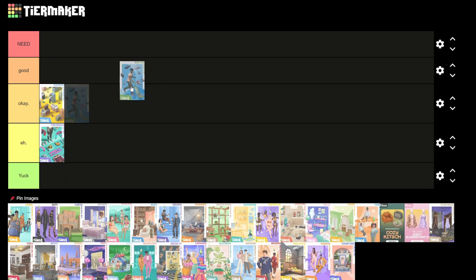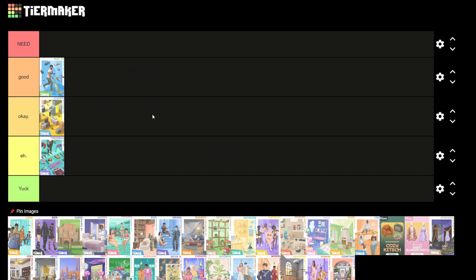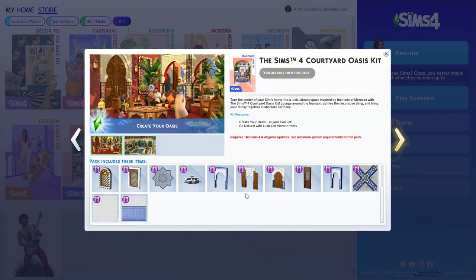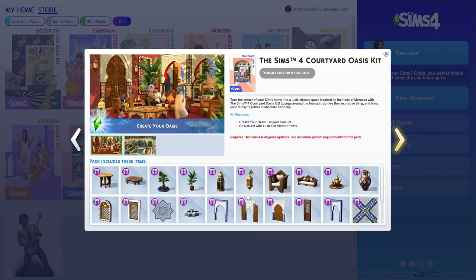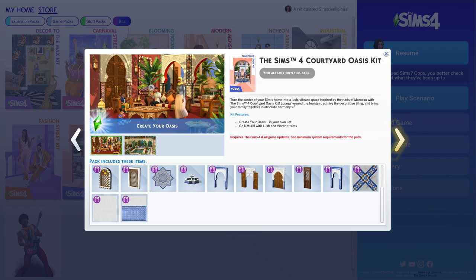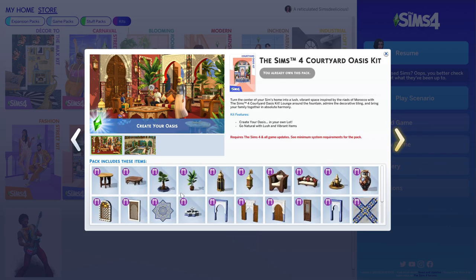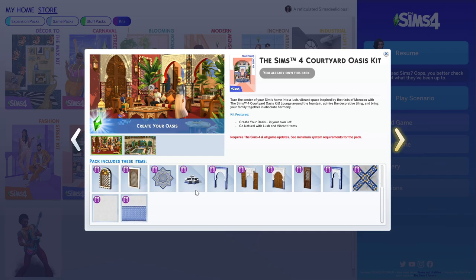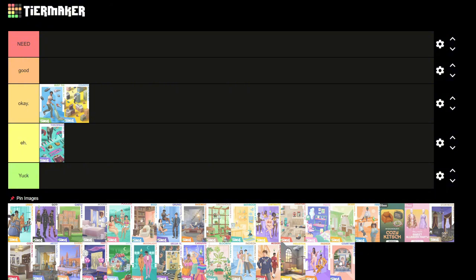I think Bust the Dust is a pretty good kit, maybe second place or okay. Next is the Courtyard Oasis Kit — I've never built with this pack. I like it and think it's cool, but there's just not enough of it. If they gave us a whole expansion pack in this style I'd love it, but for now I'd say don't buy it — it's just 'eh.' Give us more of it.